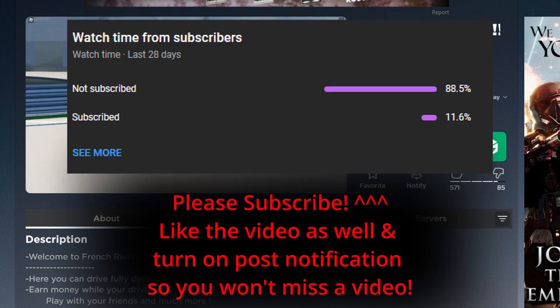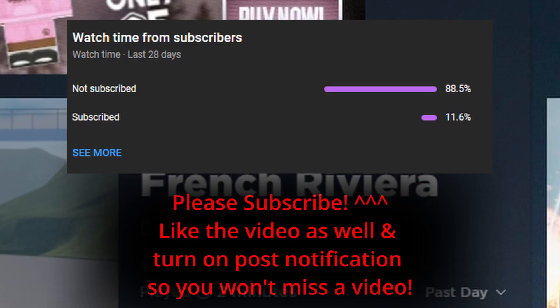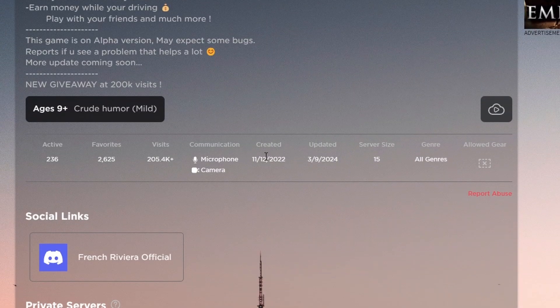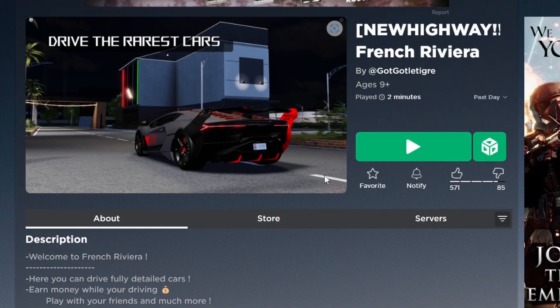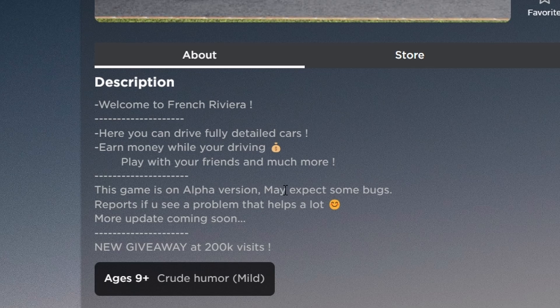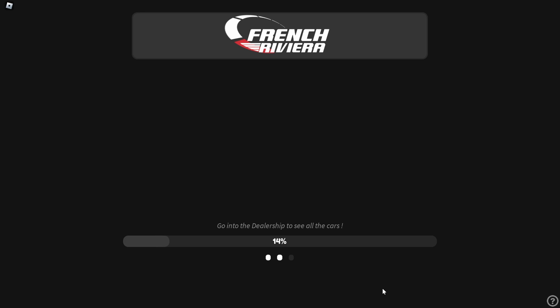All right, in today's video we're going to be playing French Riviera. This is a new game — they created it about two years ago and updated it today. Based on the photo they have a Lamborghini, which is nice. The description says: welcome to French Riviera, here you can drive fully detailed cars, earn money while driving, play with friends and much more. This game is in alpha version, bugs may be expected. New giveaway at 200,000 visits.